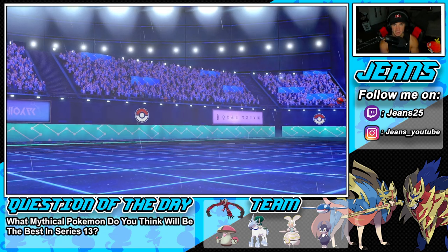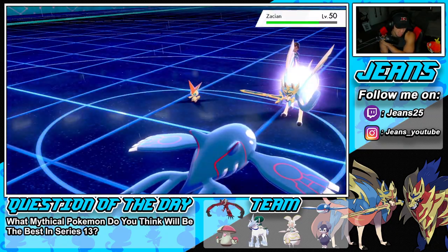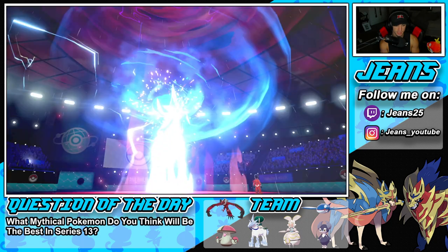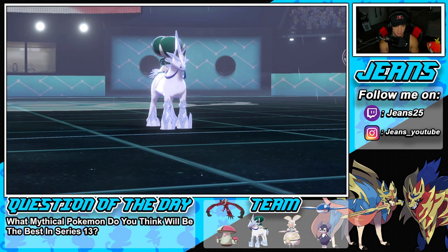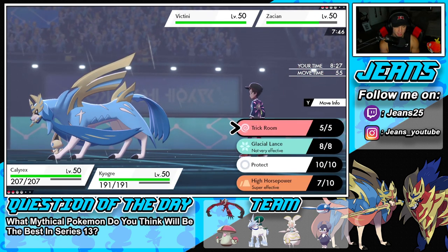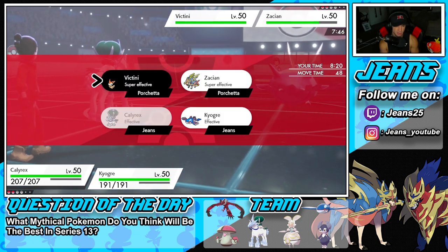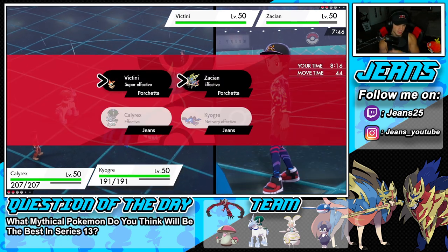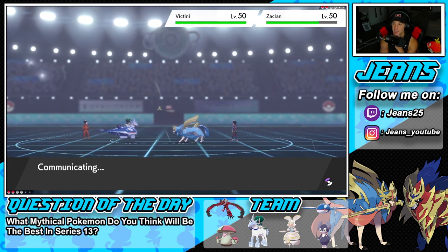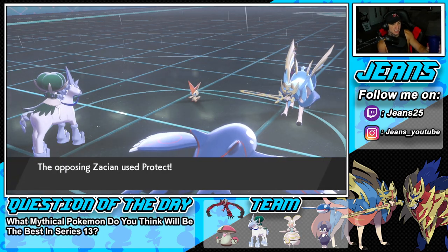He goes into Victini. I think we have one more turn left in Trick Room - this is definitely last turn. Zacian can really do me dirty here. I'm going to High Horsepower into Victini and Water Spout across the board. He protects both Pokemon - definitely coming down to the wire because I think Rain ends this turn too. Zacian protects, but Victini doesn't protect - this should KO, right?